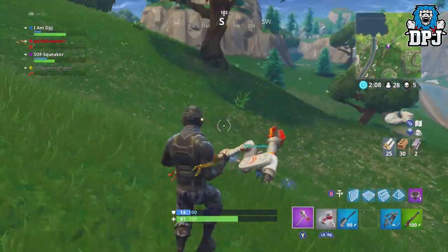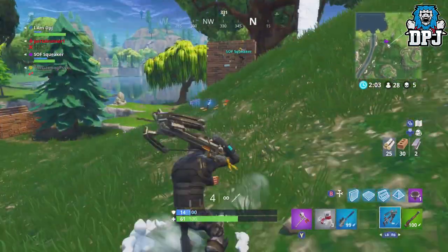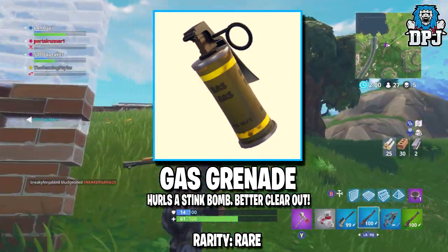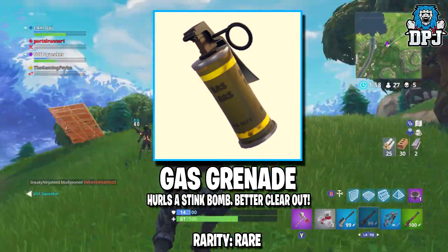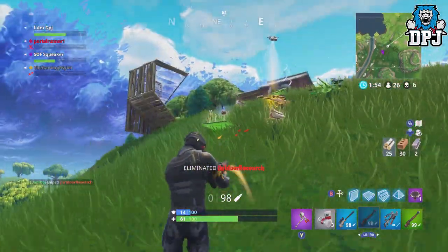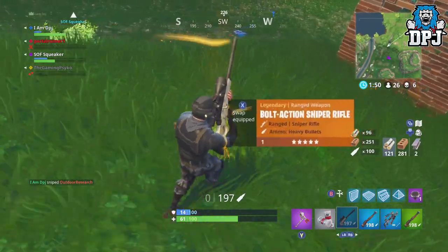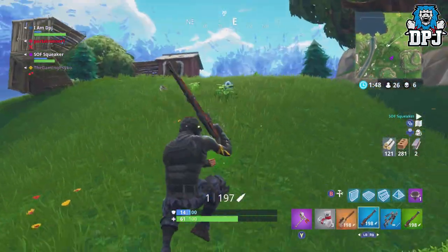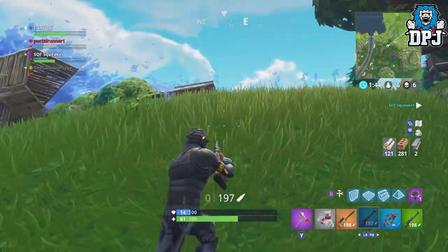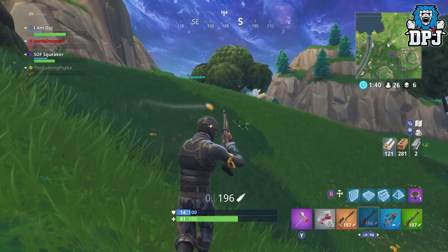So they've been vaulted by Epic. It's believed they'll eventually be replaced by the recently datamined gas grenade. This will work a lot like the smoke grenade but will poison people trapped inside the smoke — I can see this being useful when people are hiding in their own buildings. You can simply lob one into their creation and watch them run for fresh air. The gas grenade will be a decent addition in my opinion. Now we wait for it to be added.